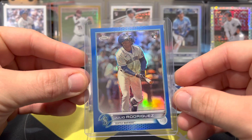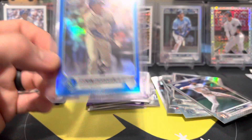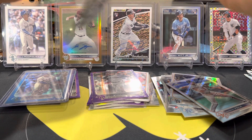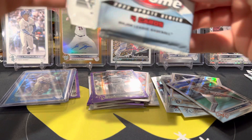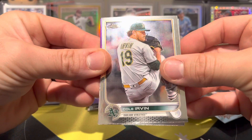Julio Rodriguez, rookie of the year — blue, numbered to 199. That is a massive card. That makes me so happy. These are not a cheap rip, so that was better than could have ever been expected. Blues are one in 226 packs, so to get the top card in a blue, that's pretty impressive. We also got Cole Irvin, Rich Hill, Steve Carlton, and on the back a rookie of Marinaccio from the Yankees.